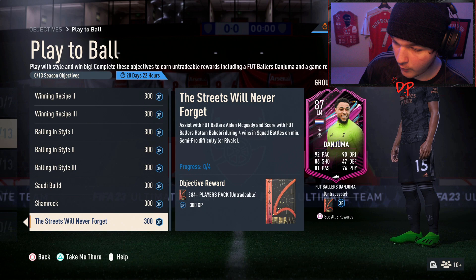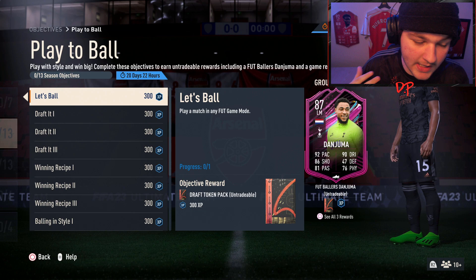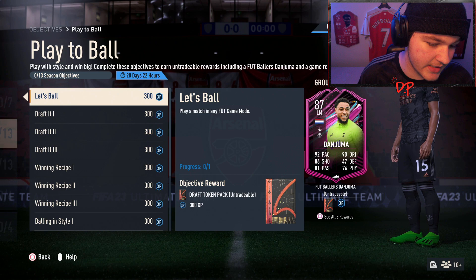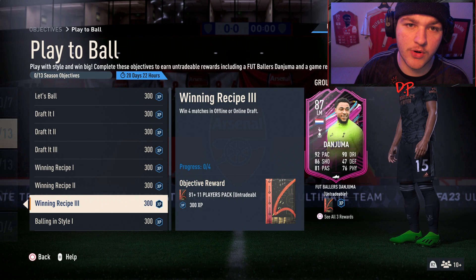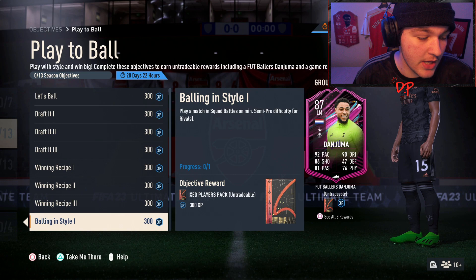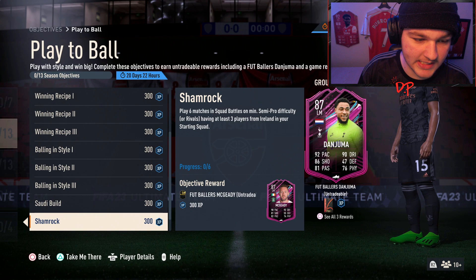By completing all of them you'll unlock an 87 Danjuma. For how to do these objectives, the draft ones are separate from the squad battles ones and it can feel overwhelming at first, so it's smarter to split it up. Start with the FUT draft ones — play a match in any game mode, get the draft ones done, get the four wins done either offline or online depending on your skill level. Then focus on squad battles — don't play one match, then two, then four separately; double up and do the six-match ones first.